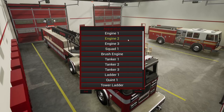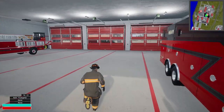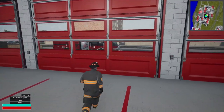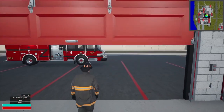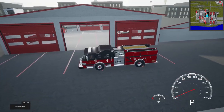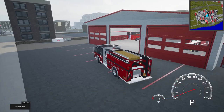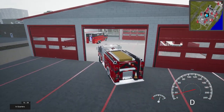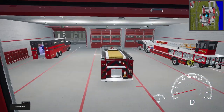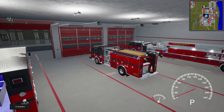Let's add an engine — let's do engine two, we hardly ever do that one. Engine three is by far my favorite; it looks like a more updated model with more details. But engine two is really nice as well. Let's take him and park him in the station and then we'll get going on some calls.